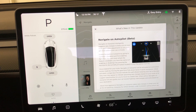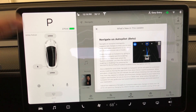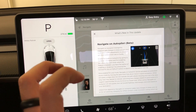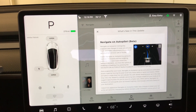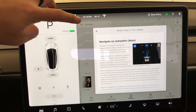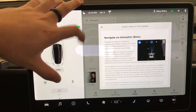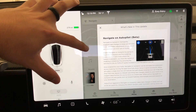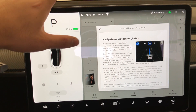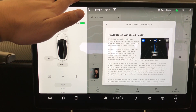Besides changing lanes to switch freeways, it'll also ask you to change lanes when it detects a car in front of you is slower — it'll tell you to go to the right to a faster lane, then you can return to your normal lane. To use this, you go into navigate, choose a destination, and a prompt will appear saying 'Navigation on Autopilot' — click it when it's lit up to activate. This is only available on some freeways or destinations.